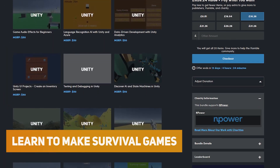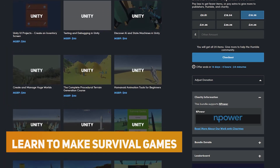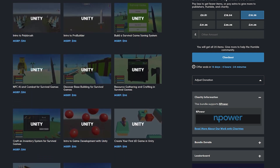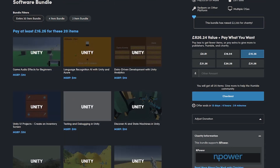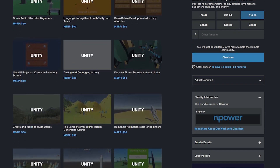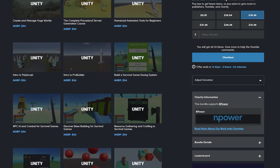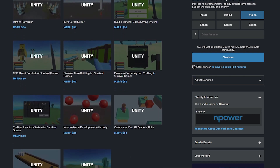The next one is Learn to Make Survival Games in Unity with the Zenva Academy. All 20 different tutorials are around $20 in price, and this includes starting the inventory, creating terrains, using AI, lots of different survival mechanics with weapons, vitals, and more.